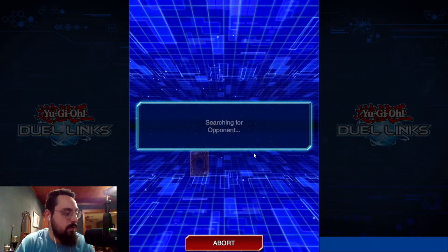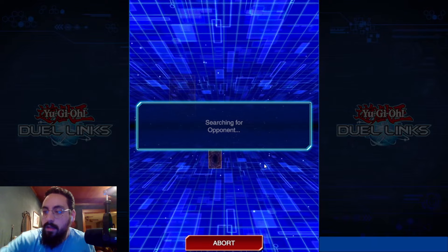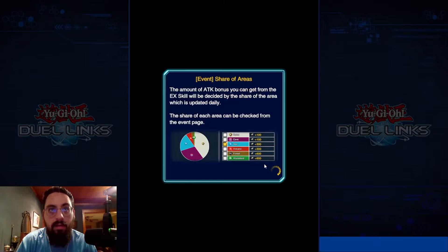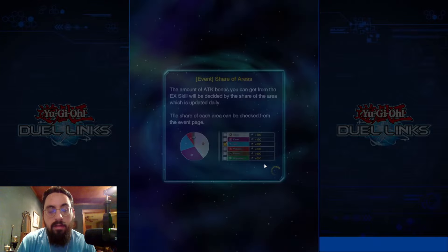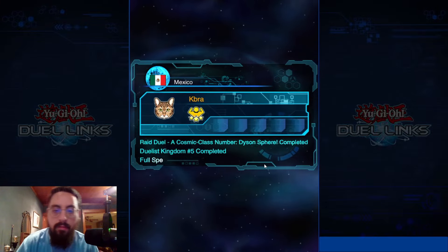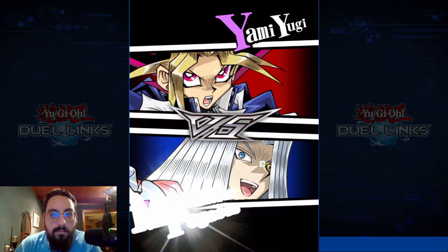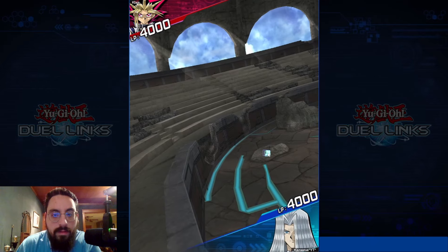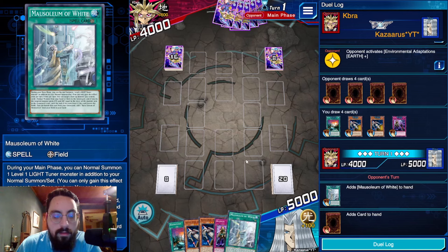I want to play Duelist's Kingdom just because you get a slight attack boost. I have it on my Light monsters right now so Farm Girl gets a little bigger, but maybe I want it on all my Darks instead so Dark Destroyer is bigger than 3K. Okay, so we've got Yami Yugi — not quite sure what to expect, we're going second.